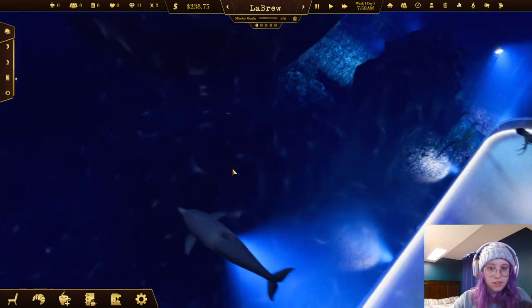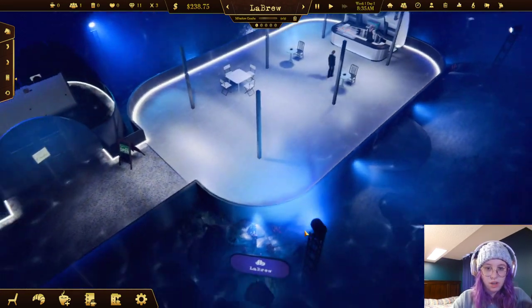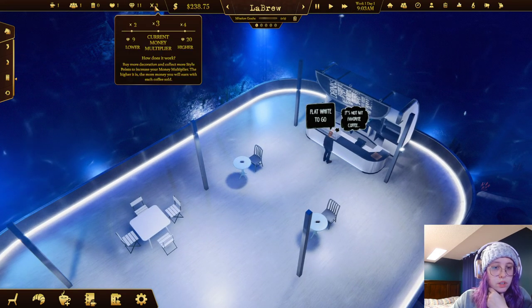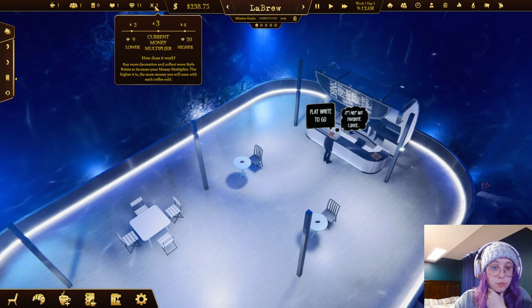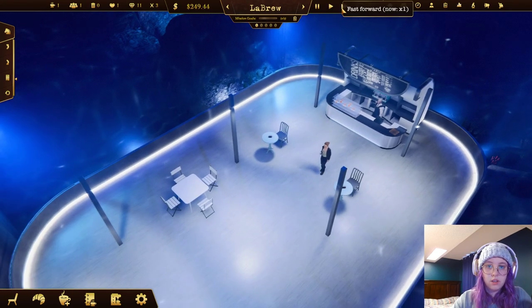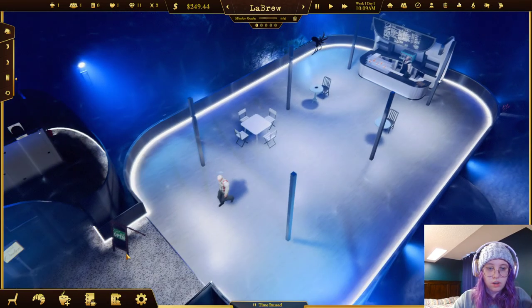Look at the little dolphin - the underwater theme is really cool! In the tutorial you play it like an actual normal coffee shop, so this is kind of fun. There's my little sign. The current money multiplier works by buying more decorations to collect style points to increase how much money you earn per coffee sold - so that's how to make more money.